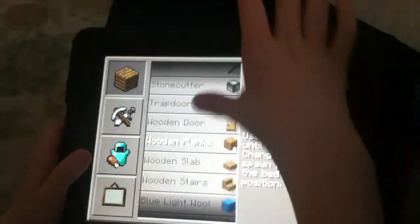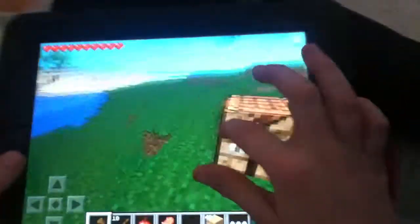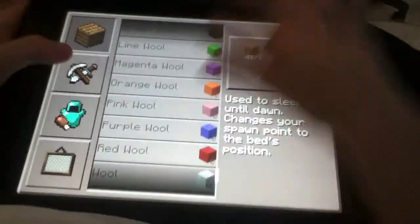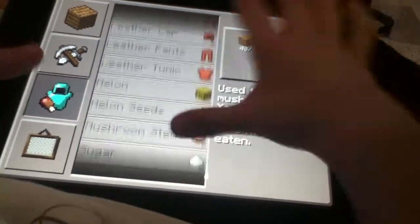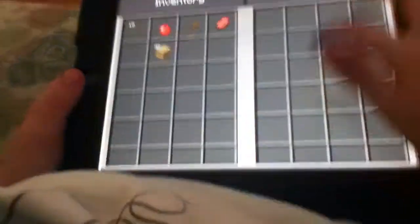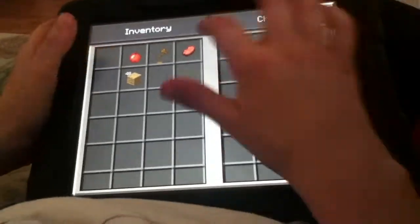Now I'm just going to craft some more wooden planks. And you will need this crafting table to make all this good stuff — all that armor and all that. And a chest — you can put anything in there you want. Like, I'm going to put these ten sticks in there.